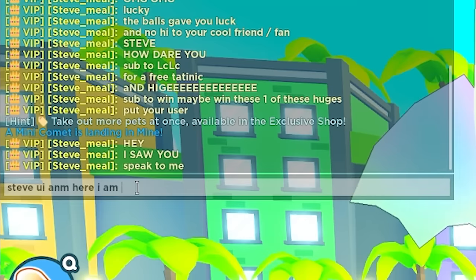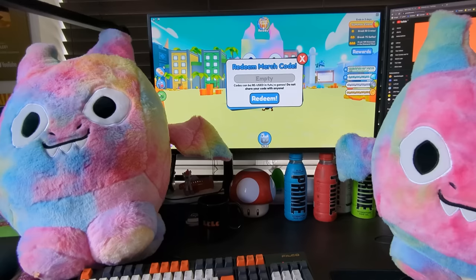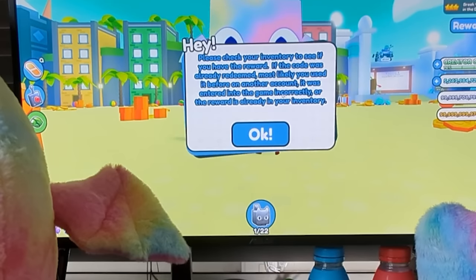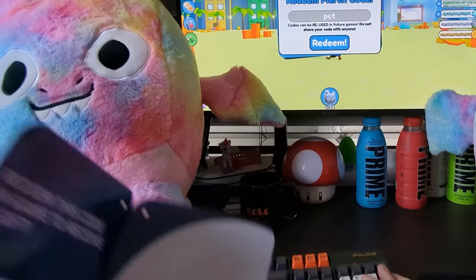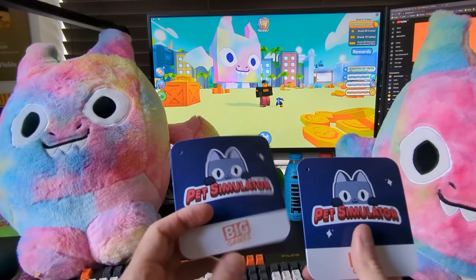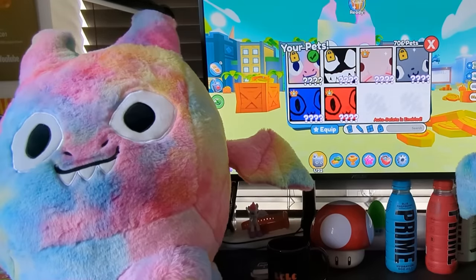I am here, I am recording, trying to unbox these plushies. I'm going to type this code in. If the code was already redeemed, most likely you used it before on another account or it came incorrectly or the reward is ready in your inventory. I think I've been scammed — this one's not working. Oh my gosh, the code doesn't work. Have I just muddled them up? Did I just get scammed? I think I got scammed by Big Games.